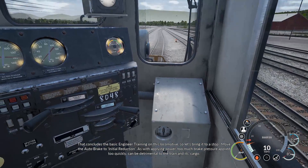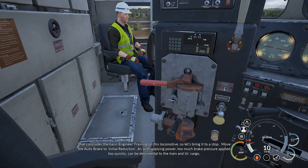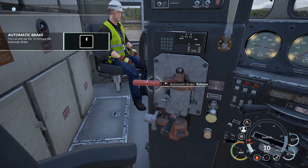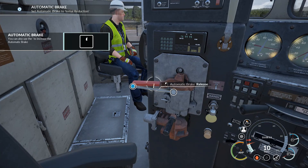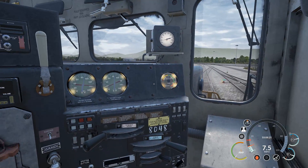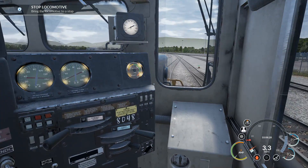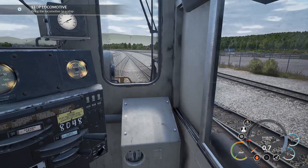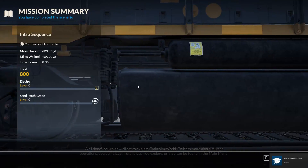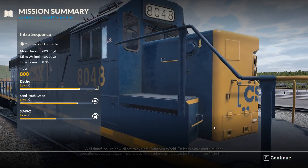That concludes the basic engineer training on this locomotive, so let's bring it to a stop. Move the auto brake to initial reduction. As with applying power, too much brake pressure applied too quickly can be detrimental to the train and its cargo. Initial reduction — that applies brakes to the loco and the carts behind as well. Job done! Well done — you're now all set to explore Train Sim World.